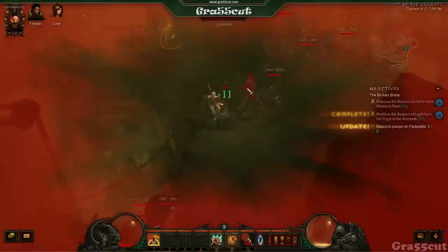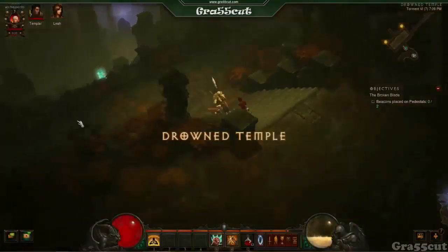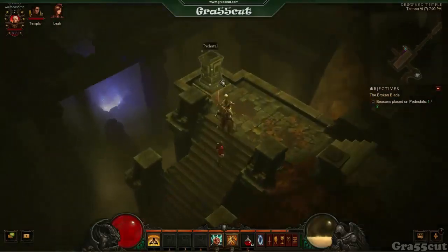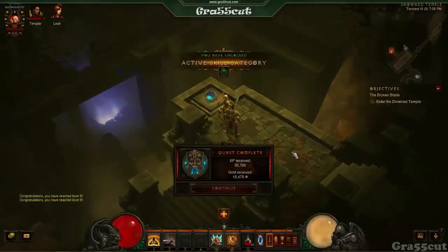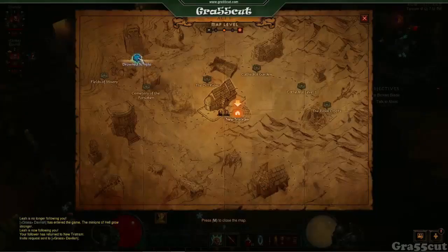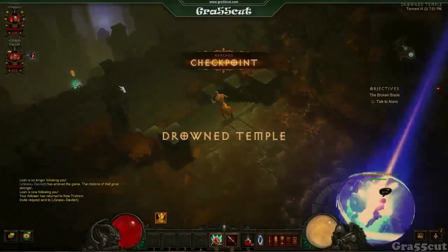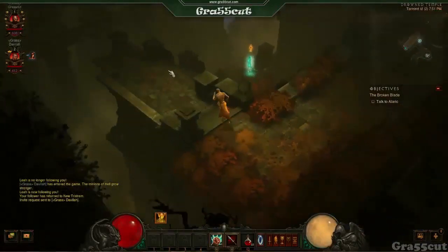You just quickly touch the beacon, die — or if you can somehow survive, TP back to town — and then go and click the pillars and you'll get the experience. Once you level up, start getting your movement skills depending on your character. For a Monk it's Dash, for a Demon Hunter it's Vault, for a Witch Doctor it's Spirit Walk.